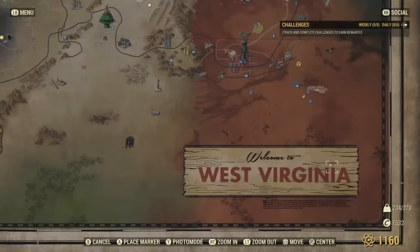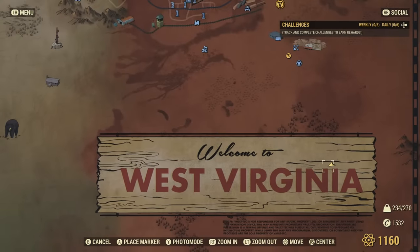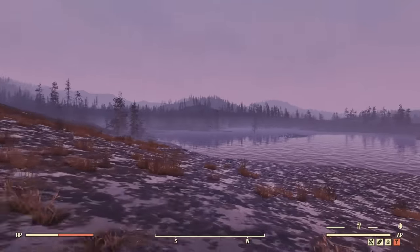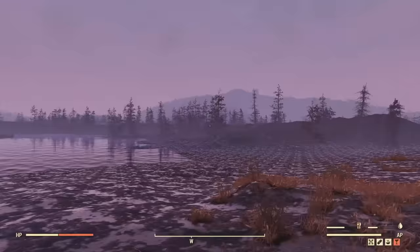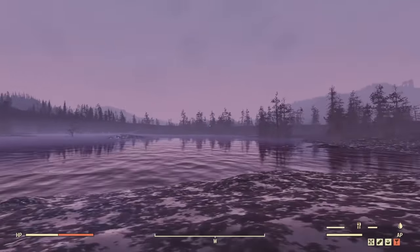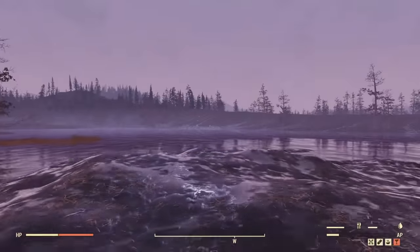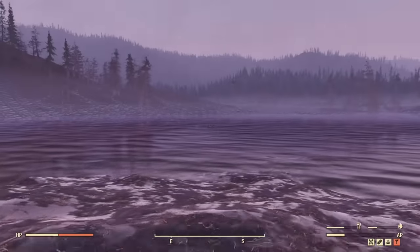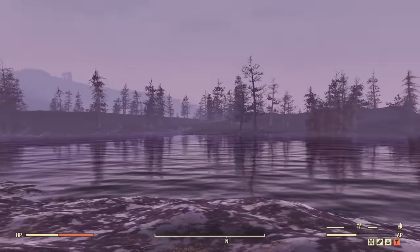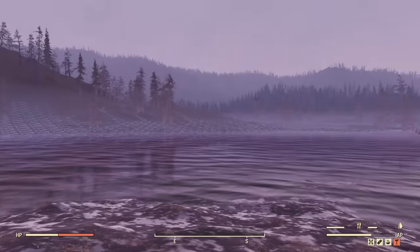For this next out-of-bounds secret, it's located right here outside the map near the Welcome to West Virginia sign. As you can see, there's a random large body of water out here — it didn't show on the map that there was water in this area, it just showed the Welcome to West Virginia sign. There's also an island in the center of this large body of water. It would be so cool if we could build a base here — this amount of water in one location just looks really awesome.